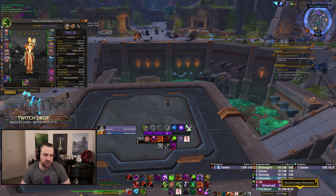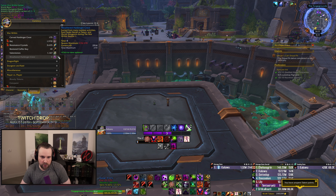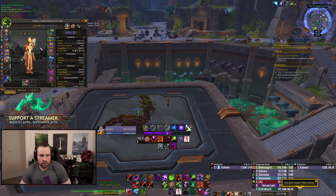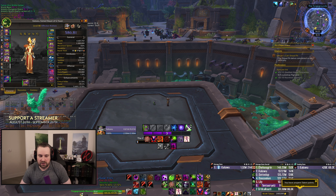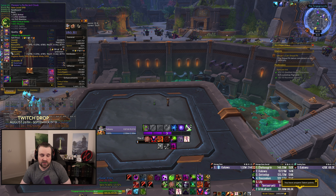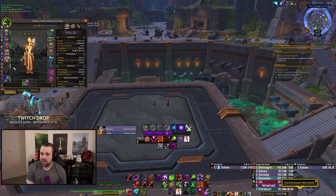Nerubian embellishment can go on a lower item level piece like a 590 cloak, which has lower main stat and secondary stat values compared to legs or gloves. You can craft that just from turning in 30 crests and wear it for the next week or two. When week two of mythic opens up you'll have another spark, and you can upgrade to a higher item level piece with Nerubian, keeping your staff with Ascendance and never losing value from running two embellishments.